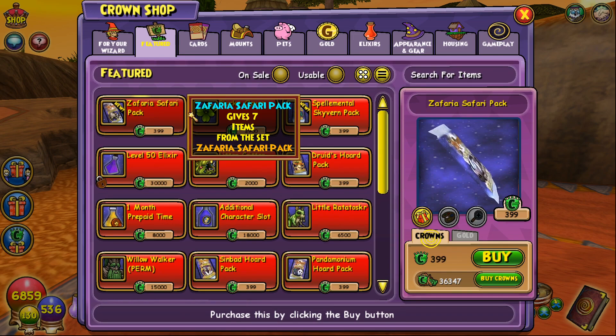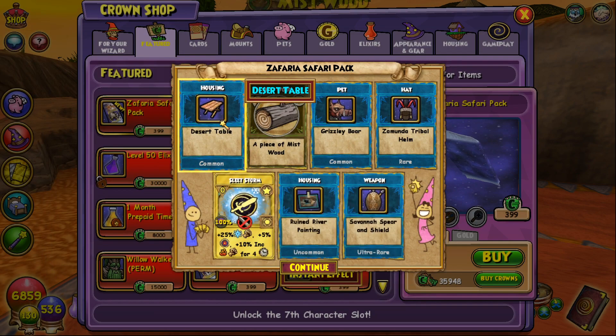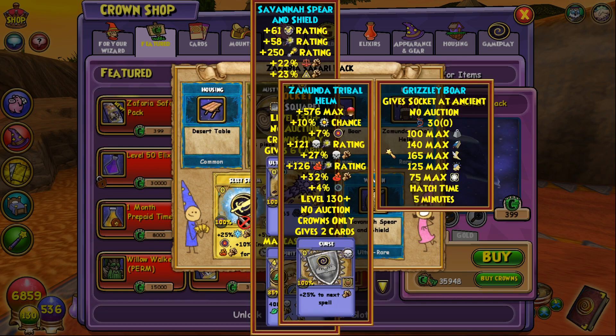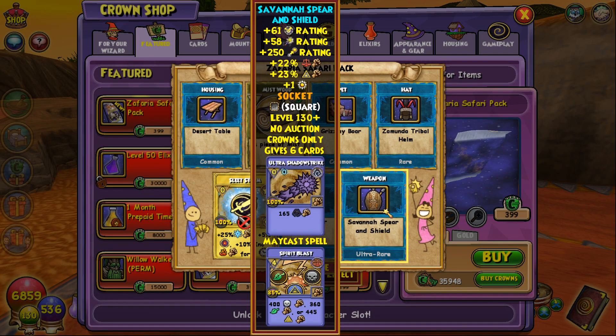First pack: desert table, grizzly boar — that's not a new pet. This is a new hat though. We have a death and fire hat that gives decent damage and high crit. It gives two curse cards. I don't have any gear to compare it to right now, but if I get storm gear I might be able to compare it on my storm.